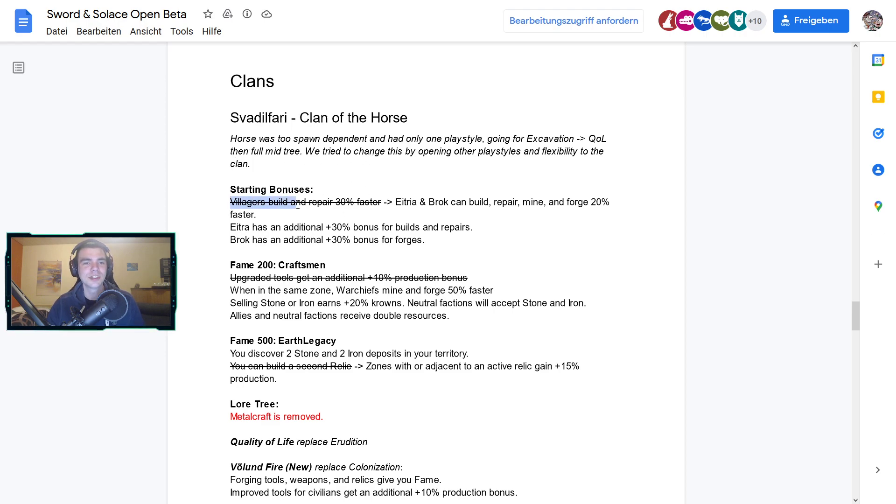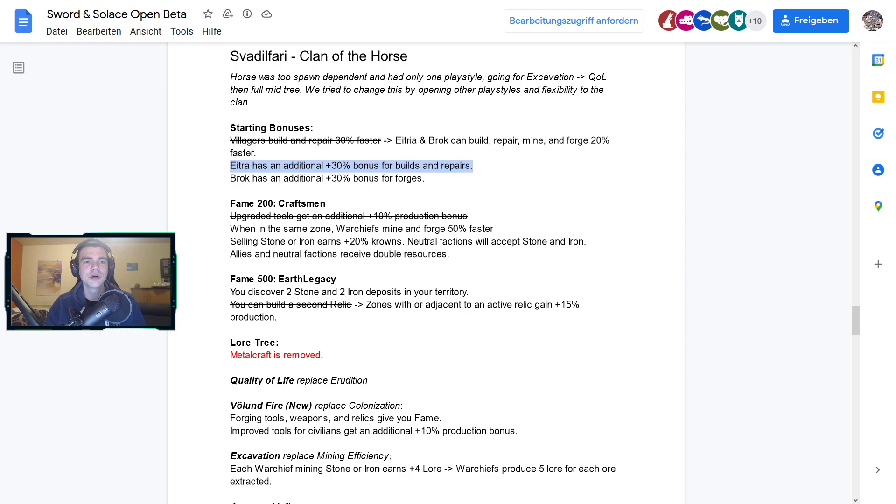For the clan of the Horse, the starting bonuses have changed. The old village build and repair 30% faster bonus is gone. Etia and Brock can now build, repair, mine, and forge 20% faster, and they can build — which is new. They also get a 30% bonus for builds and repairs, and Brock is quicker at forging. So different warchiefs get different bonuses, which is pretty interesting.